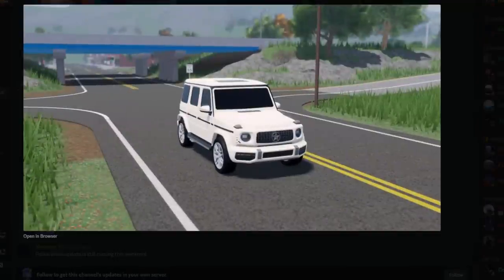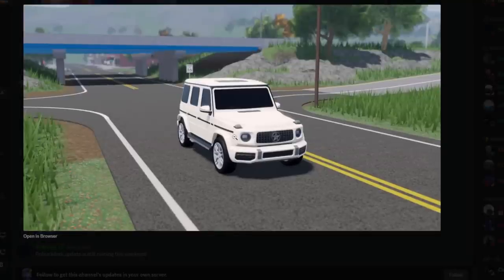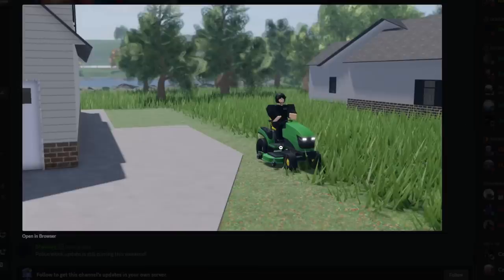Two new vehicles have been added to the game. The two names are Stagat Landschaft and a lawnmower — it's just called a lawnmower. The Stagat Landschaft is based off the Mercedes G-Class, or G-Wagon, in real life. It's a beautiful car. And then we've got the lawnmower here, which you can see actually cuts grass — we tried this on stream.